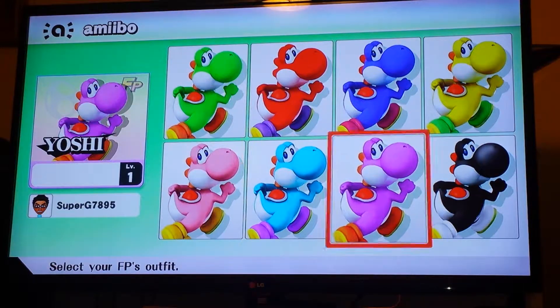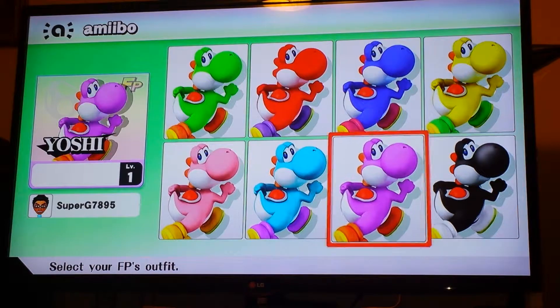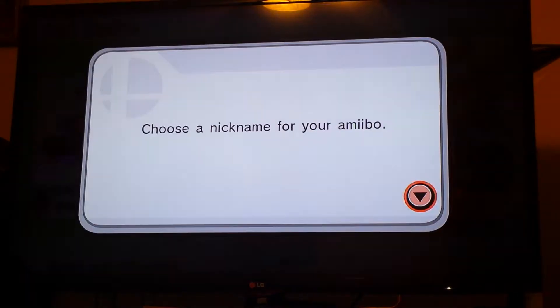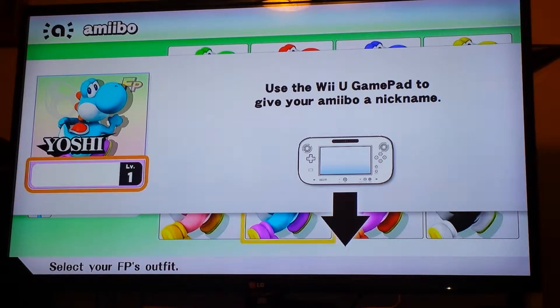Which color do I want him as? I want him as my favorite color which is blue. There's a black Yoshi right here, but I'll take blue Yoshi. And what's the nickname for him? Blue Yo.